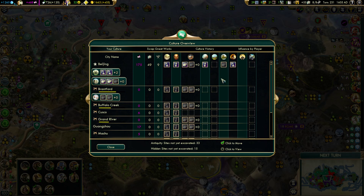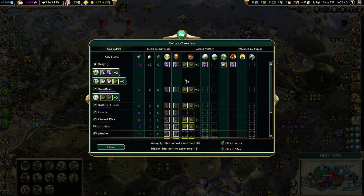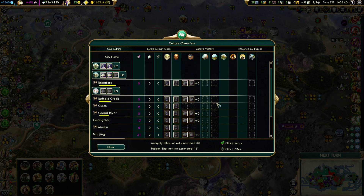We do have a broadcast tower and an airport in the capital so we're probably going to want to stack them in there as much as possible. These are all artifacts so we don't even have to look at this theming bonus, but I do want to look at this one — same era and either both from the city civ or not. Let's get the China one out of there and hope these two are the same era. I think we will get partial credit because they're both artifacts and both not China — yes, there's partial credit. We're starting to get some multipliers on our tourism and everything's piled into the capital.